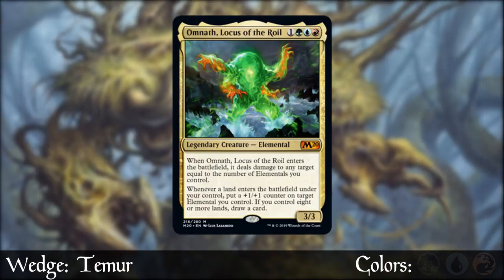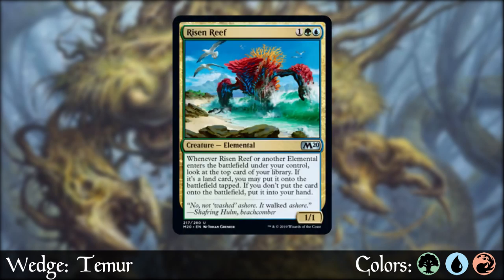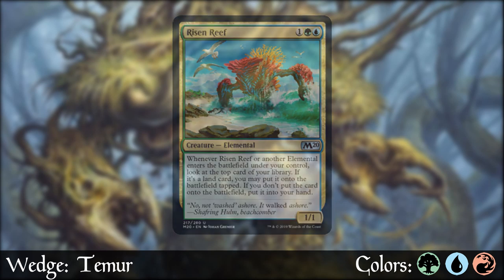Let's start with Timur, as it seems to be everyone's favorite standard deck at the moment, and in draft can be insane. Timur is all in on that elemental creature game plan and will often revolve around the uncommon creature Risen Reef, because there are so many elementals across all three of Timur's colors. This card alone can generate insane card advantage — you need to remove it ASAP if your opponent plays it.